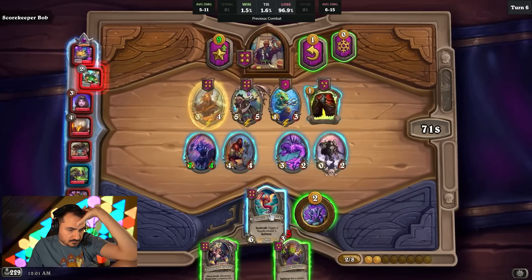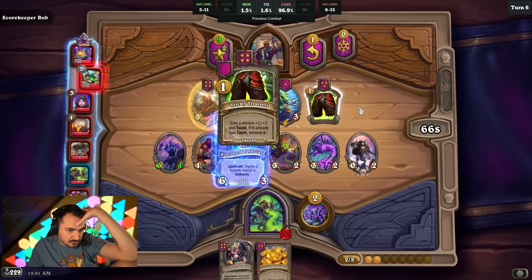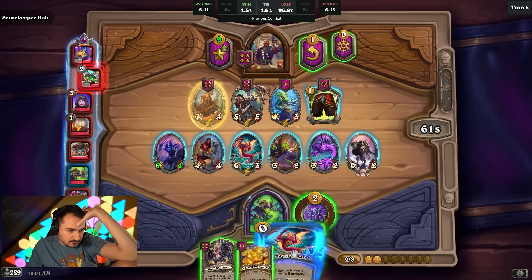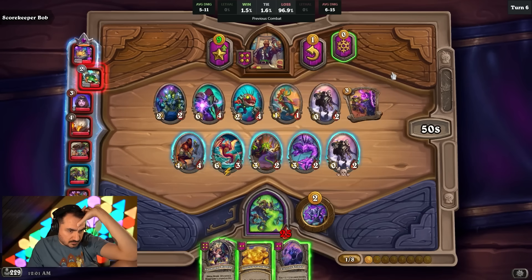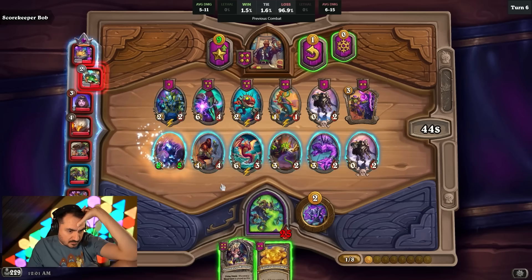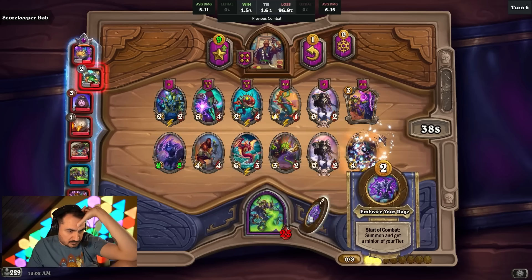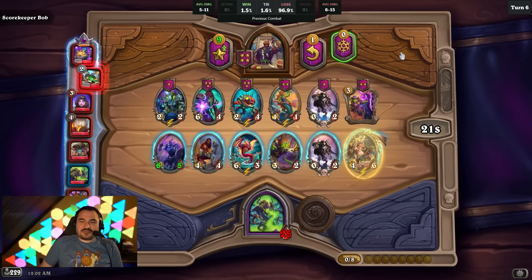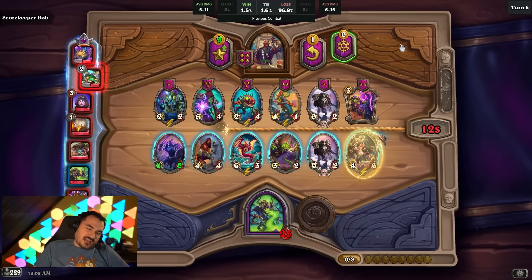Yeah, this team is pretty cool, I guess. You download the game for the first time in a year and you got hit with a Wi-Fi bug after the first game. I guess the magnetic bug fix will come after they finish the Wi-Fi bug. That might be true — it might get fixed after the Wi-Fi bug.